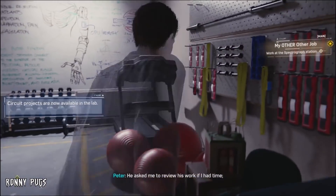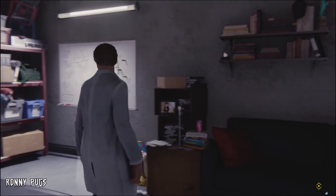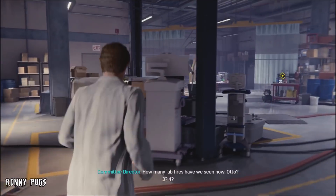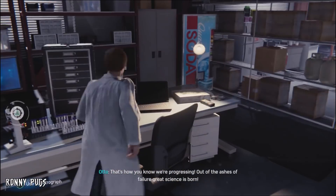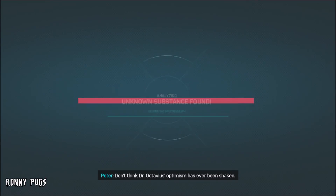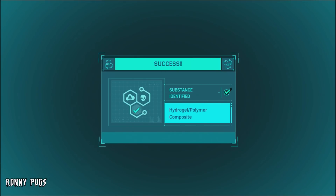I didn't know about this before, but my good friend Darkside Bill told me that if you look at some of the whiteboards progressing through the game, you can see Doc Ock just become crazier and crazier. Like, what's this right here? Octavius Industries — nothing too bad right now. But apparently there's a part in the game where he goes up to the whiteboard and it's like blueprints for the Raft, and Peter's like 'huh, what are you doing with this?' and he's like 'oh, I'm just designing a new security system.'